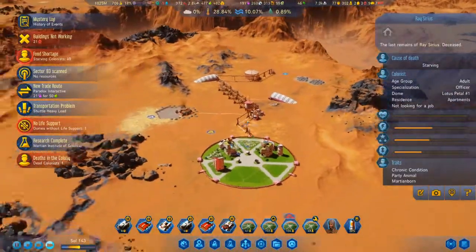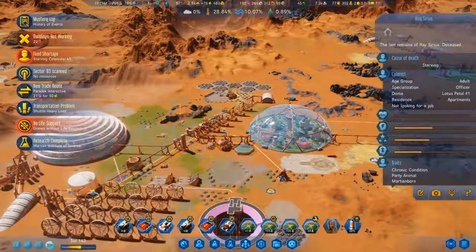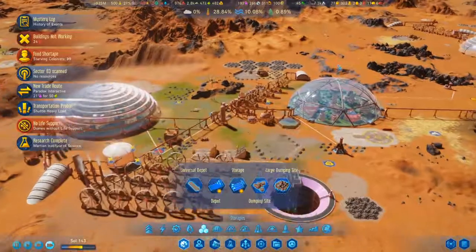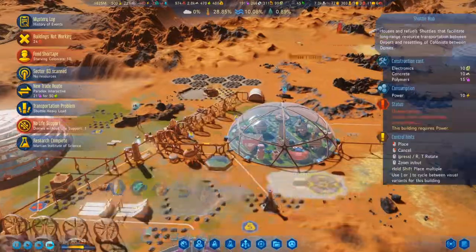I think I need to set up another shuttle hub now, and I think I should do it up here because I have fuel and electronics up here, so I should be able to resupply it a lot easier.